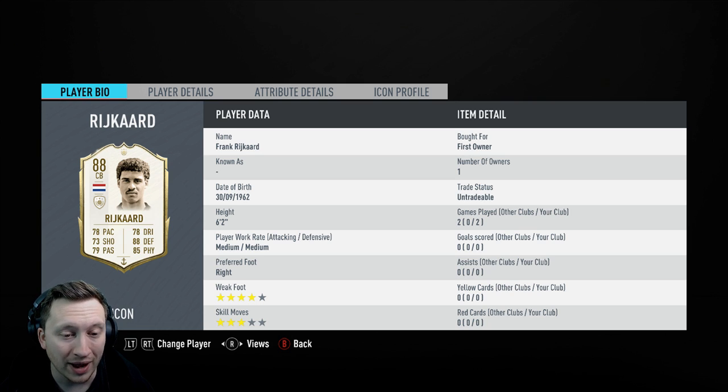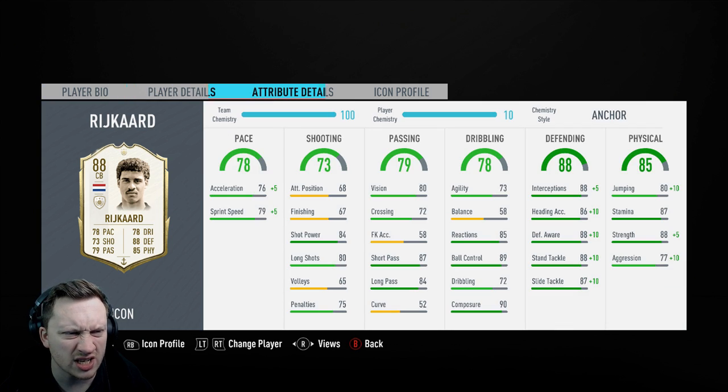Four-star weak foot for a centre-back — very good. Medium-medium work rates aren't ideal but with stay back instructions he should be fine. Six-foot-two, two games played already as a little tester. I've applied the anchor chem style here, and basically it turns the card into a 94-rated centre-back. I wouldn't say it's end-game level, but it's not far away really.